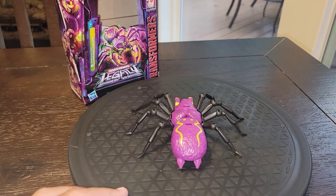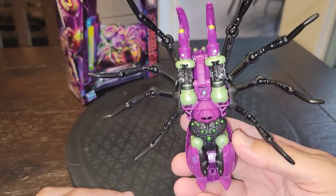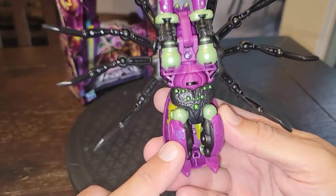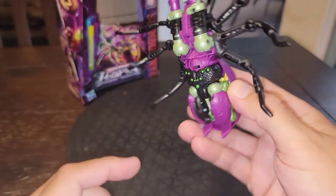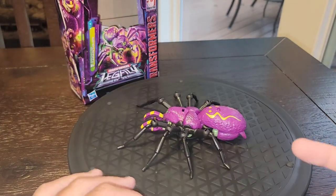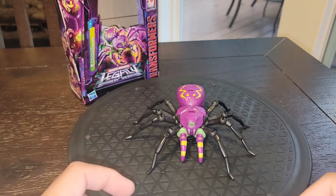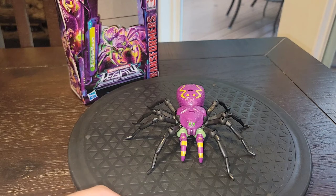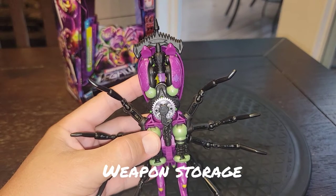Here is Tarantulas in his outstanding tarantula mode, folks. This is beyond awesome — a really, really good rendition. He's got articulated legs and everything pegs and locks in together beautifully and cleans up nicely. All the robot bits fold up extremely nicely underneath. I just love that Predacon symbol on his leg. This surpasses my every expectation of a Tarantulas figure. The weapons also store back in beast mode — that's some really clever engineering, true to both the toy and the show.